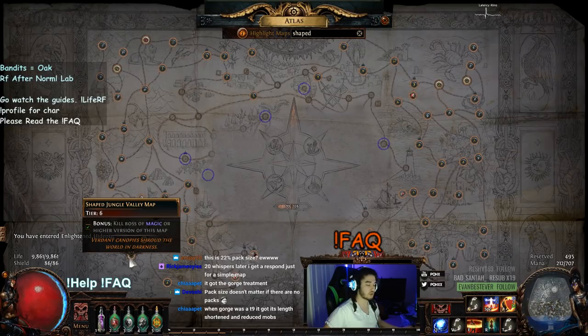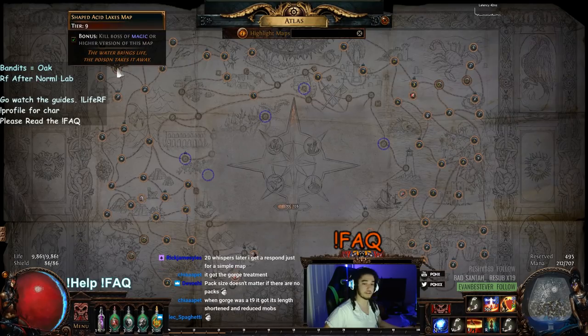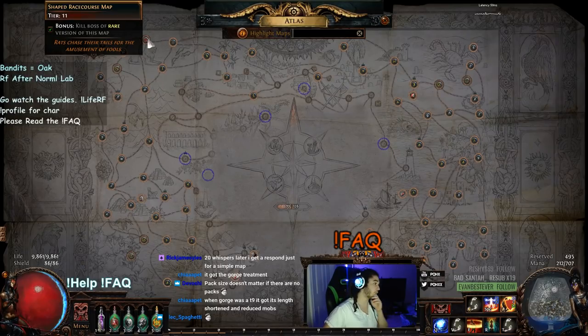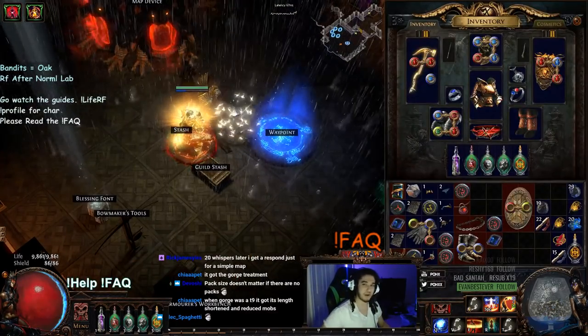For tier one I've got Jungle Valley, tier two I've got Beach that I shaped, tier three was Arid Lake, tier four is Acid Lake which sucks — don't do it. Then I've got Dunes instead of Mesa and Race Course instead of Strand, and I'm really liking it right now. Dunes seems super bountiful. If you guys like the video please like, share, and subscribe — you can catch me streaming live every day at twitch.tv/fox. Hope you guys had a wonderful time, I'll see you all tomorrow. Take care everybody.